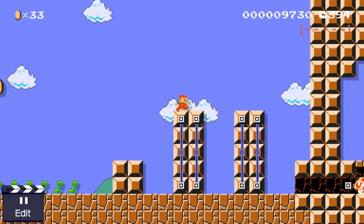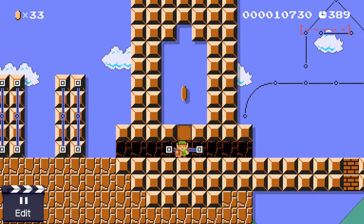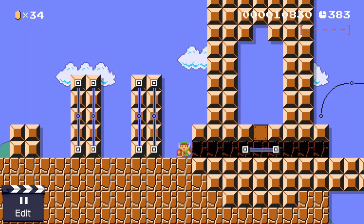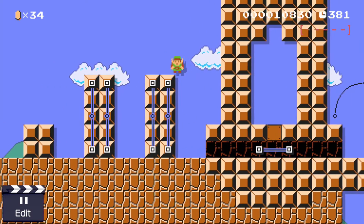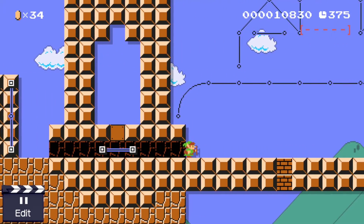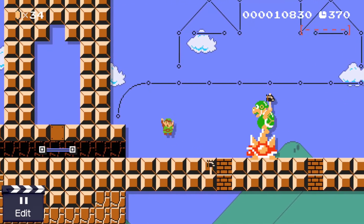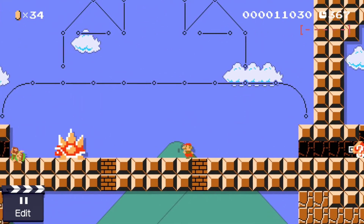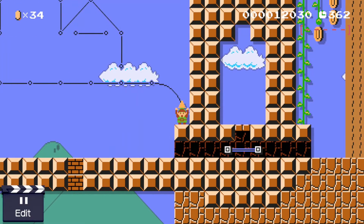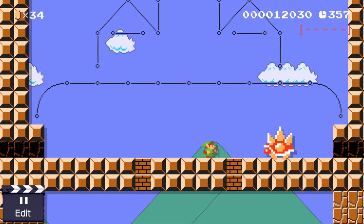And these are the pillars that lead to the Bridge of Eldin. Speaking of which, here it is. The Bridge of Eldin is also in Super Smash Bros. Brawl and Wii U as a stage. So it's time to fight King Bulblin now. We lost our costume though, but there's another one over here. In Twilight Princess, you can see Hyrule Castle from here — I decided to recreate that by aligning tracks in the shape of a castle.